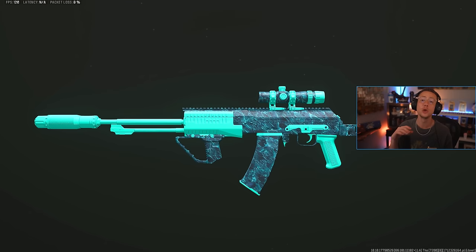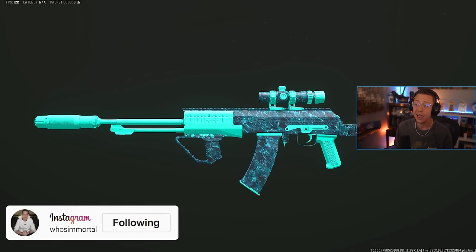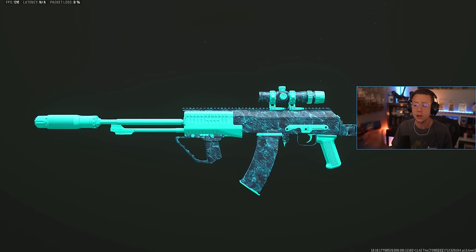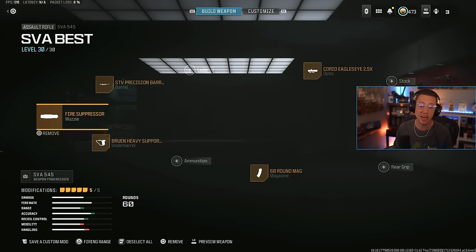The SVA 545 is still doing it so well here in Season 3. It's just kind of a do-it-all rifle — so reliable. If you want to use it in hyperburst or full auto, conveniently enough I'd be using the same exact setup and it just comes down to how you want the gun to feel. Full auto obviously has more recoil but it's still very easy and a lot more reliable for spraying. Hyperburst has no recoil, but you have to be good at spamming your trigger and staying on target at the same time.